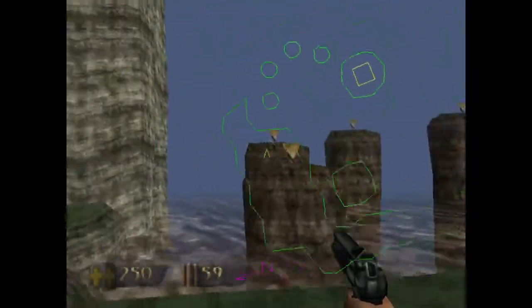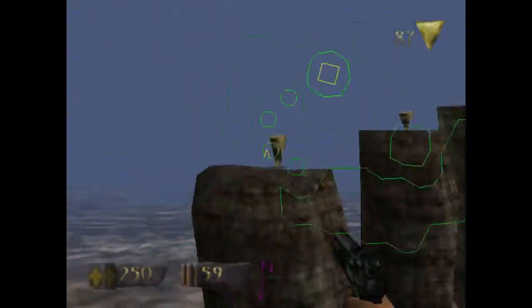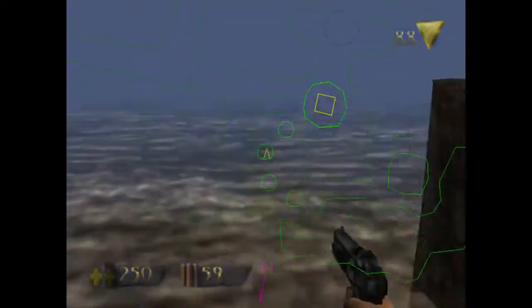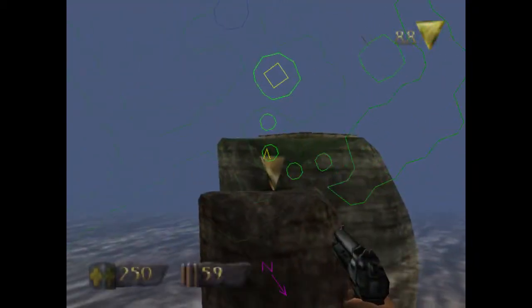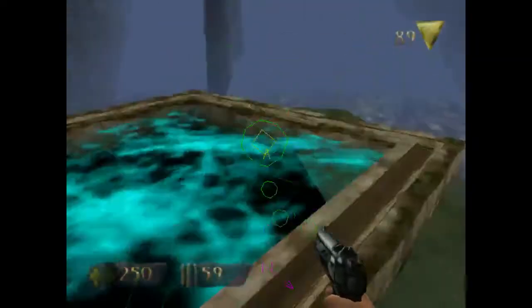Turn on the little map here. The map is really good for jumping across really small things like pillars, especially here — it shows you how close you are to the edge.